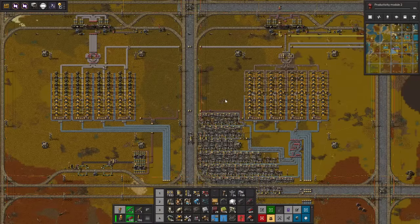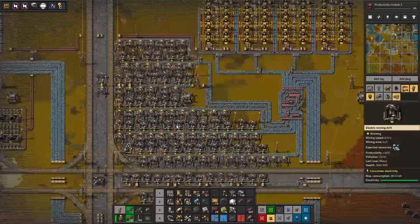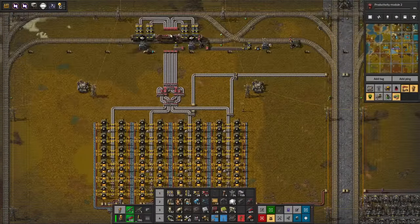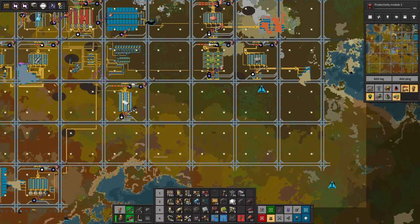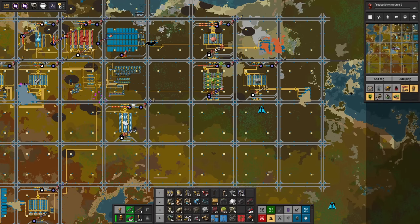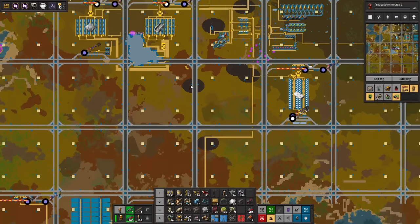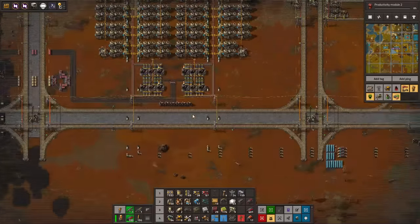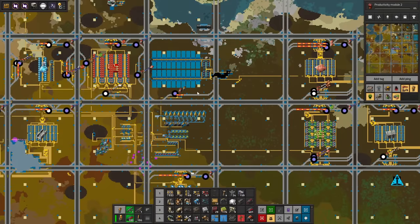The new build is done. I have built a dedicated steel build here — a big build dragging four lanes over, getting iron in. So now we have iron, coal, steel, green circuits, stone bricks, plastic, copper, red circuits, and glass on the train. I even had to build another power plant hooked up to another coal plant because we were simply running out of coal. This means I now have all the things I need in order to make a hub: iron, copper, stone bricks, steel, green circuits, and red circuits.